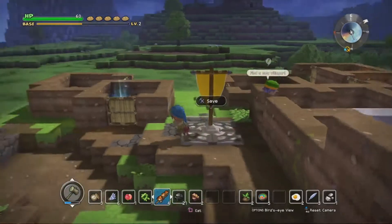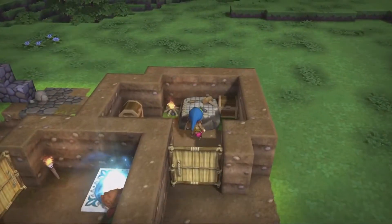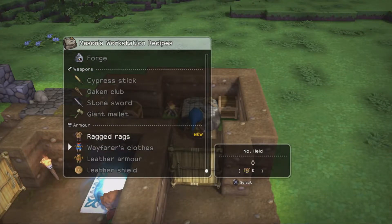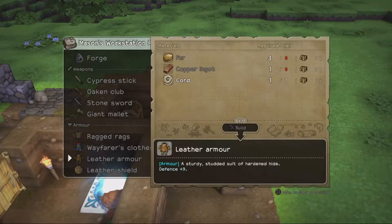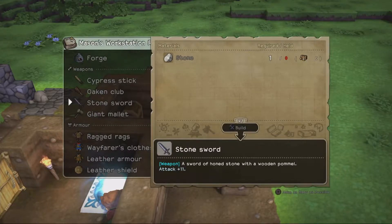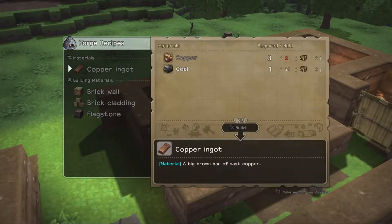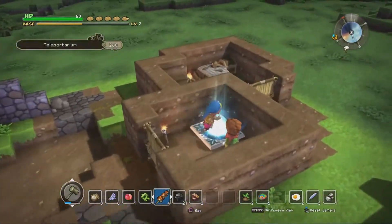New quest markers appear on the compass - there's a person to go and save. Before heading out, let's have a quick look at weapons and armor. It looks like we can make some new gear; we just need one more piece of copper, which shouldn't take long. Let's hop right into it.